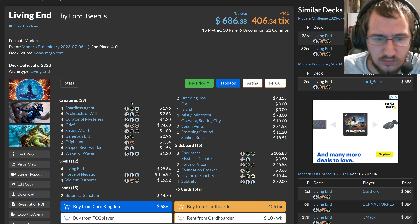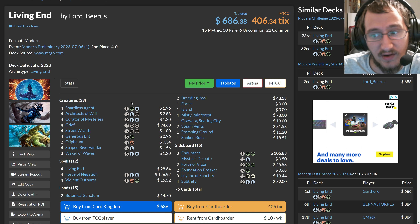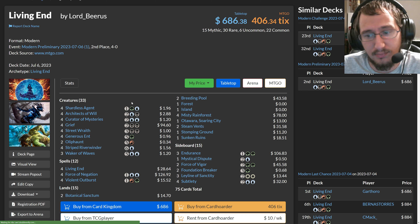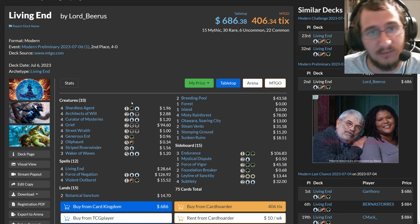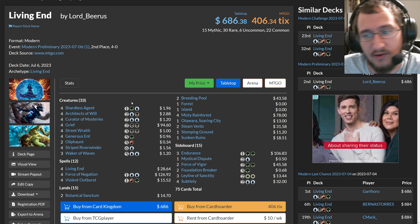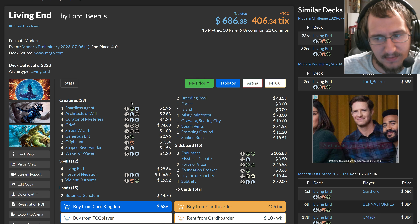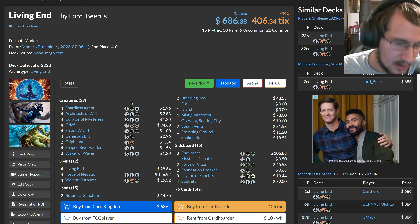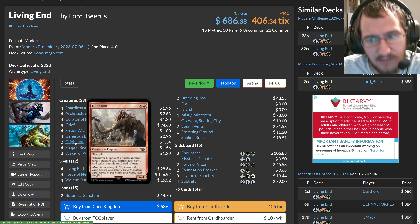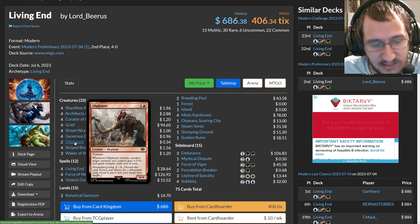With Living End, you don't really want to Living End more than once, because the first one is going to be the most unfair — you'll wrath your opponent's board, essentially uno-reverse them, you'll have a board and they won't. But if they can somehow stop the board you've created, it gets harder to Living End again, because now they start getting creatures back and you have to fill up your own graveyard. So Oliphant actually gives you the ability to punch through some more damage and get through those precious points to ultimately win the game.